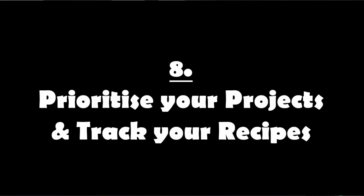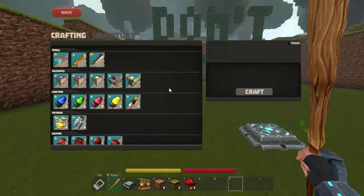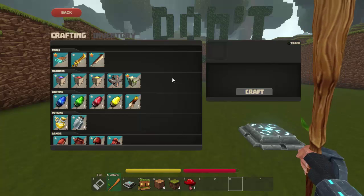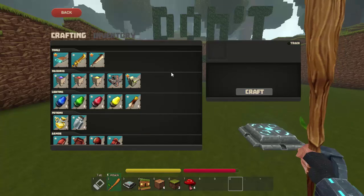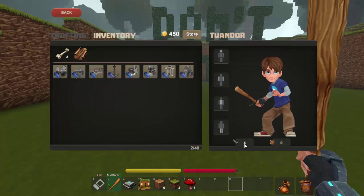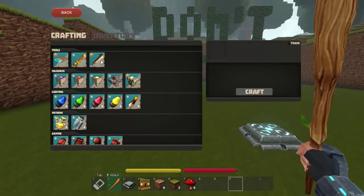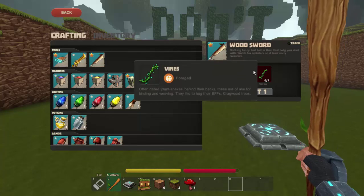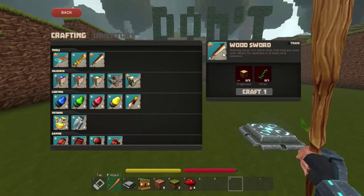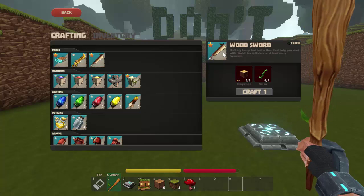Tip 8: Prioritise your projects and track your recipes. On your first day, focus on what's important to get you through it and advance to the next stage. At the moment I'm wielding a stick — it gives me four attack — and it takes a long time to kill the smallest mob. It's hard to remember what you need for all your different recipes.